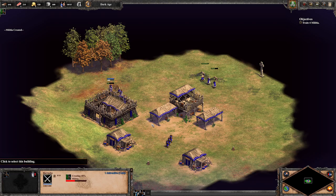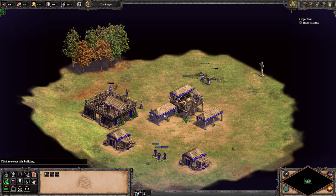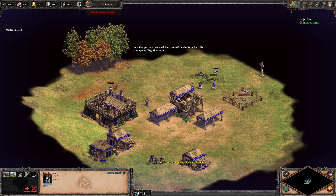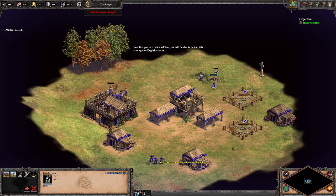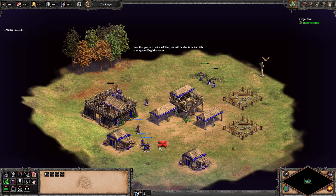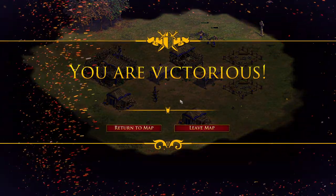I haven't tried queuing up things yet. I think we just need one more — train four militia. If I queue up the house... now that you have a few soldiers, you'll be able to defend this area against English attacks. That should be it. Are we going to actually be attacked now?